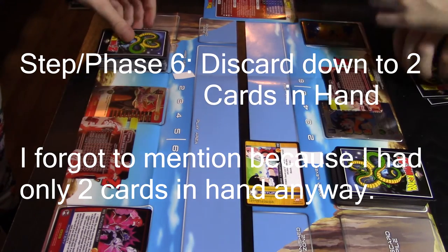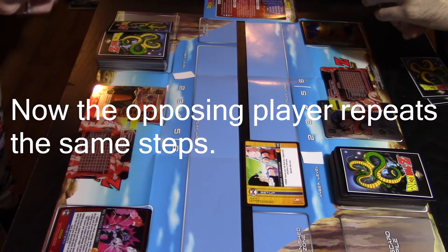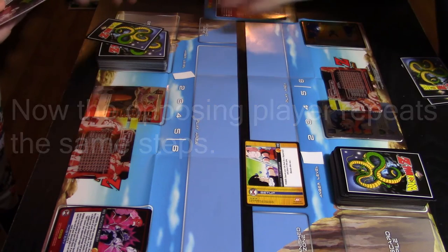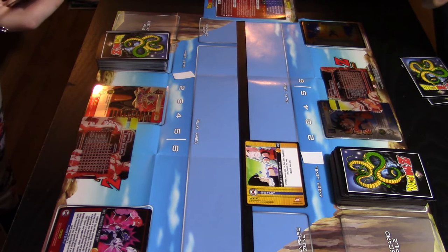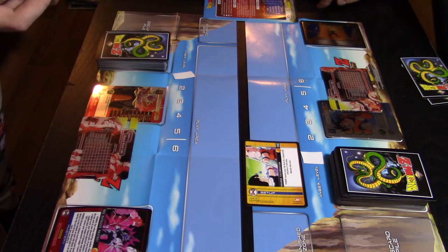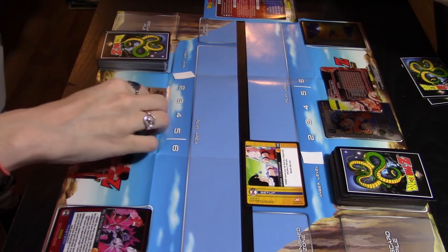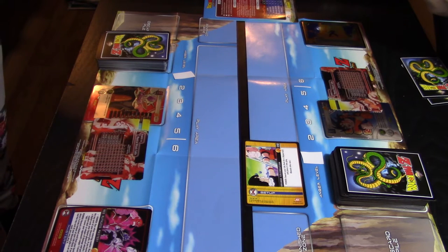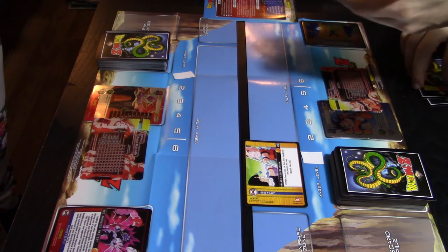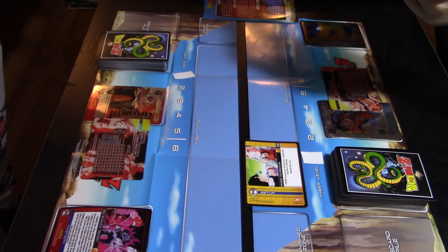Now it's Lex's turn — she draws three cards. She can play any setups or drills; she has none. Then she passes to the power-up step and powers up her PUR, plus one for her mastery, so three — one, two, three — bringing her to 64,000. Now she has the choice to enter combat or pass and discard down to two cards in hand.